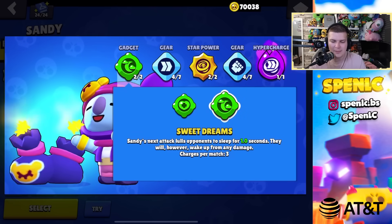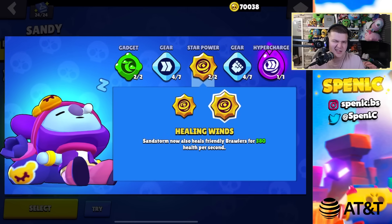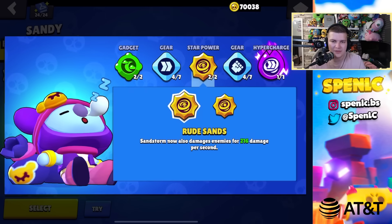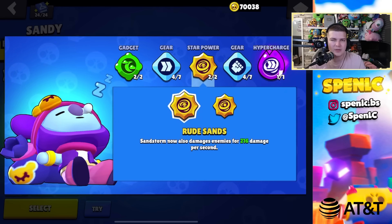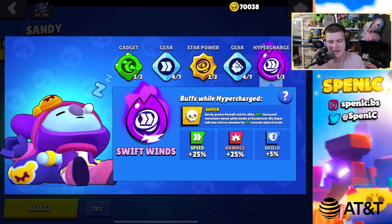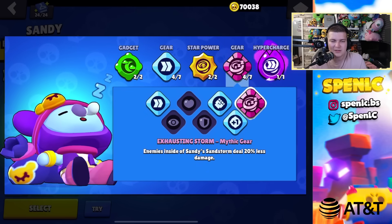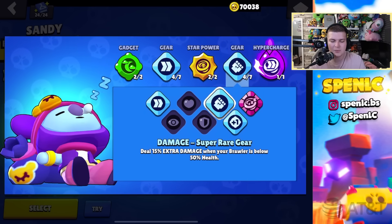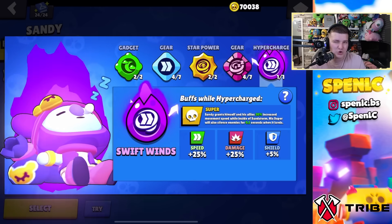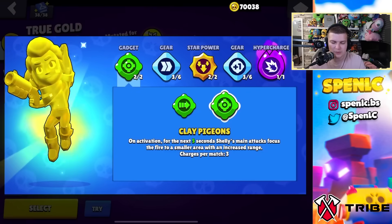Sandy: sweet dreams gadget all the time, rude sands star power all the time — it reveals people in bushes with the damage dealt and stops health regen, making it clearly better than healing winds. For gears, do not use the mythic gear — it's just not worthwhile. Damage and speed gears every single time with Sandy.